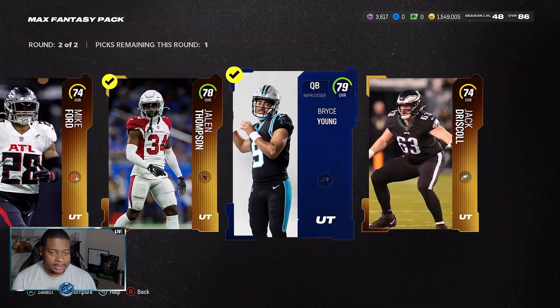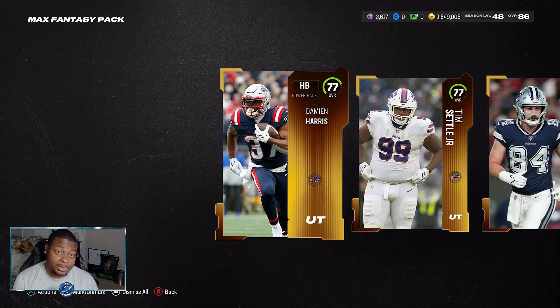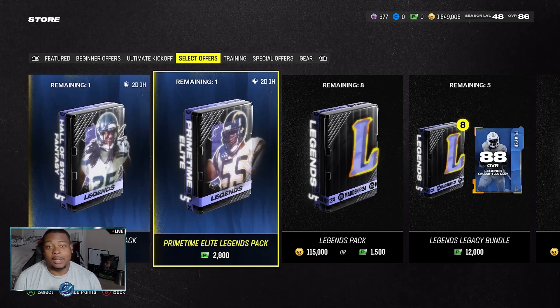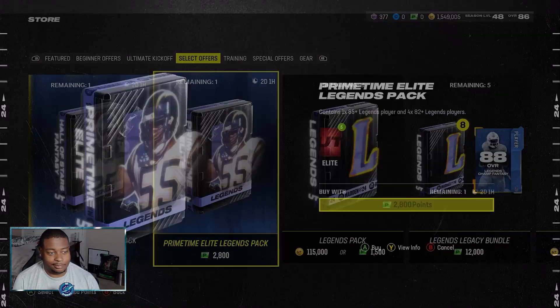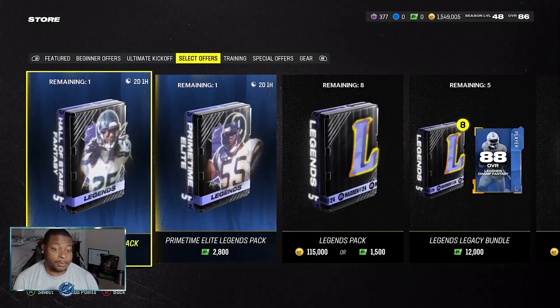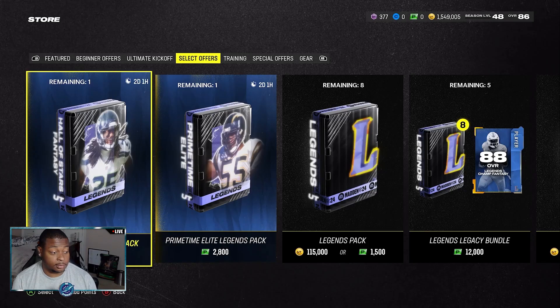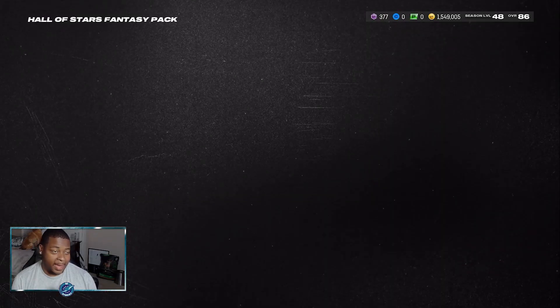We get a Bryce Young, Jalen Thompson, and a Jack Driscoll. We just finna see what else we can get out of these mystery packs. Sadly, as expected, we did not get anything out of the rest of our mystery packs. But let's see which cards - I think I want to try the Hall of Stars Fantasy pack. So we're gonna load up these points just because this gives us the best chance of either getting that 85 overall Calvin Johnson or the 85 overall Charles Woodson. We got the points loaded up now. This is the last pack of the day.